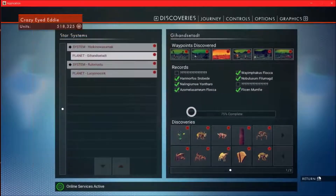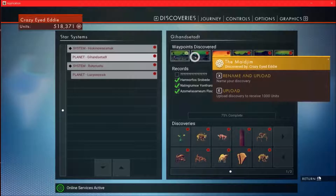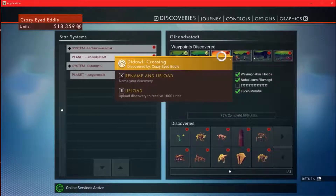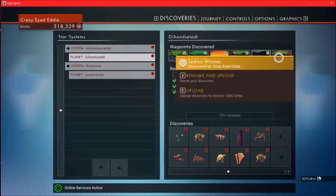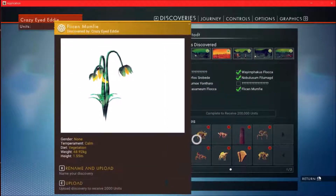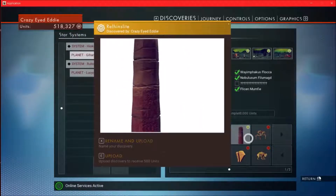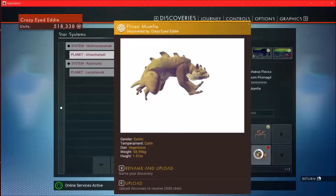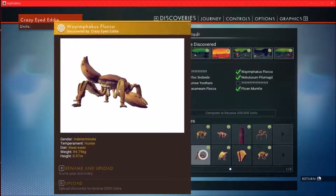If you didn't know, you go to this screen right here to upload your discoveries. Like this right here — I can upload it and it gives you money. Like that. There we go. And then these guys, I'm gonna upload these guys all.